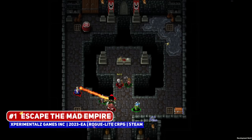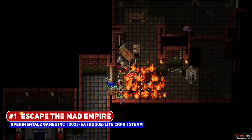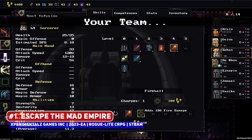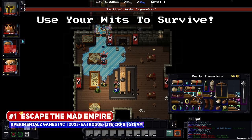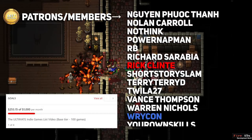Escape the Mad Empire is one of the more unique entries in the space, being a party-based roguelite dungeon crawler with real-time combat, looking like some sort of cross between Baldur's Gate and Gauntlet. But in the meantime, check out the best action roguelites that you can play right now.